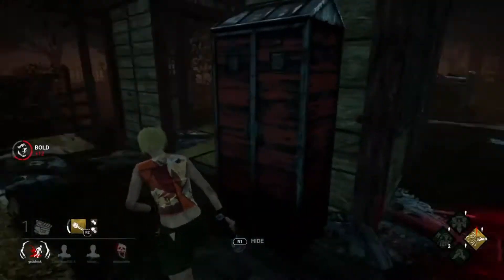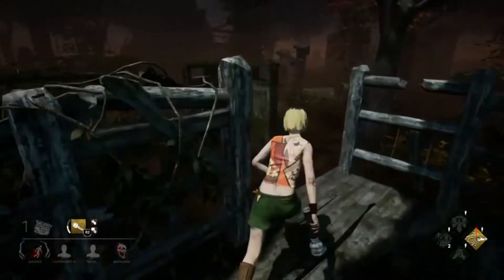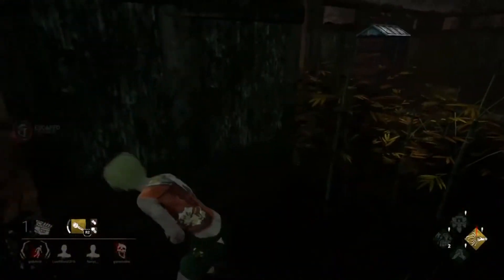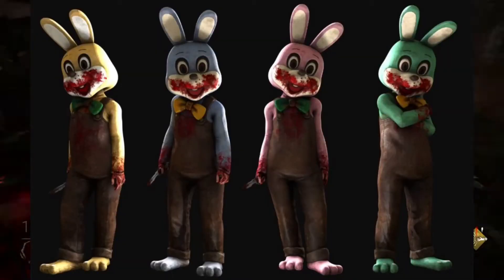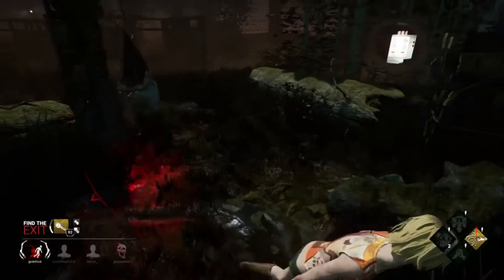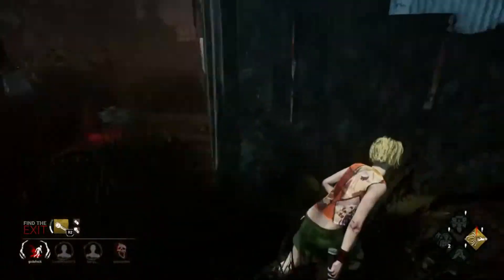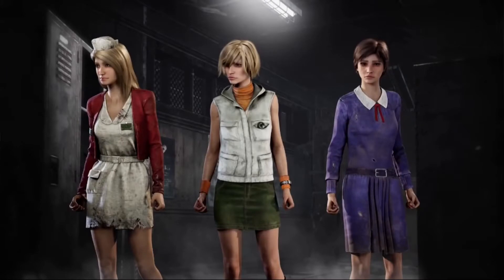On top of the amazing new characters and map we got, we also got some really unique skins. The Legion gets a new skin which turns him into a giant pink rabbit mascot known as Robbie the Rabbit in the Silent Hill games. He's basically just a mascot who's found as an easter egg during the Silent Hill games — he doesn't really do anything. But I think that's really cool that they gave it to the Legion, and Cheryl also has 2 unique skins which turn her into 2 different female characters from other Silent Hill games.